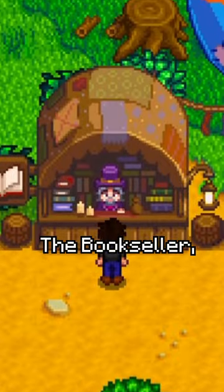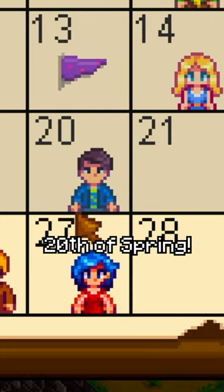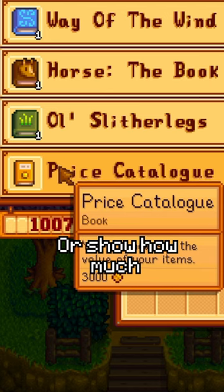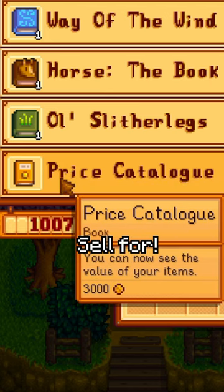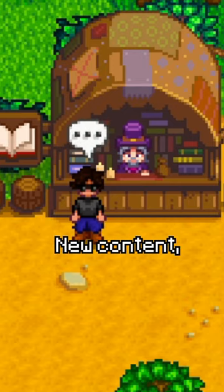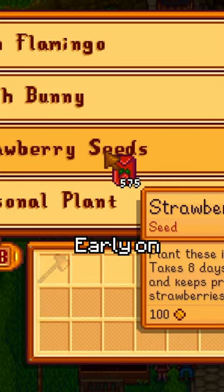Speaking of the bookseller, they always come into town sometime past the 10th and 20th of spring, selling a variety of books that can give you experience, help you move faster, or show how much items in your inventory sell for. However, I wouldn't worry about buying things early on from them unless you have a lot of money. Saving money for strawberries and other things early on is better.